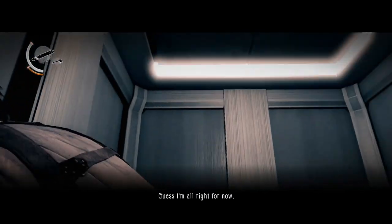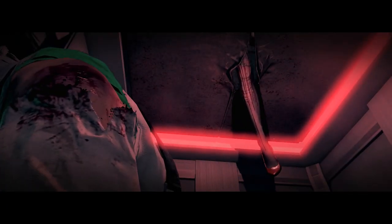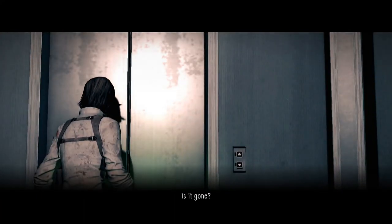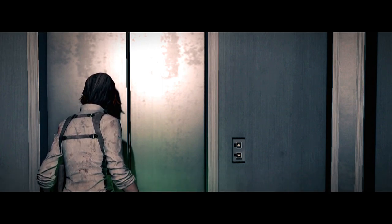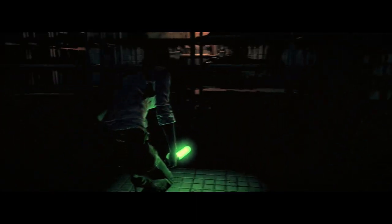As soon as you get inside the elevator, do yourself a favor and duck — trust me. If you don't get into a crouch position, you will find yourself getting hit with a red high heel on your head, which delivers heavy damage. However, if you crouch, you won't take any damage at all. And we're not in the clear yet — remember those blind exploding enemies? They're back and even more explosive this time, very trigger happy.